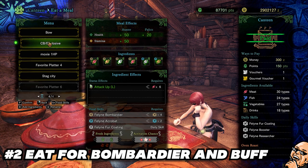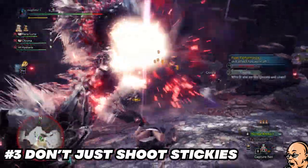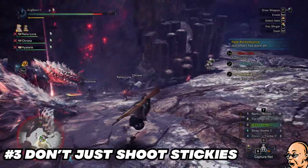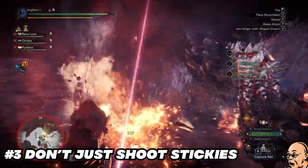That artillery 5 with fortify set is already proc'd two times — now for the third one, you're just shooting stickies. I know the whole community is saying sticky is brain dead, but it's not entirely brain dead.